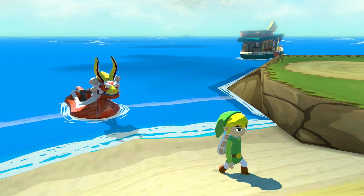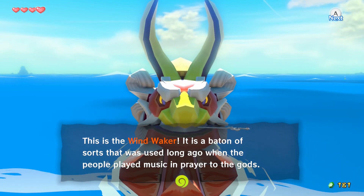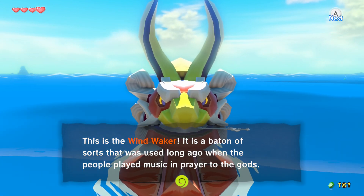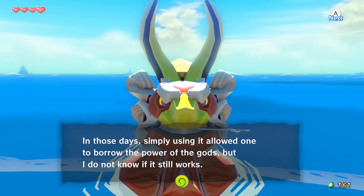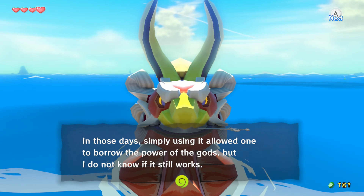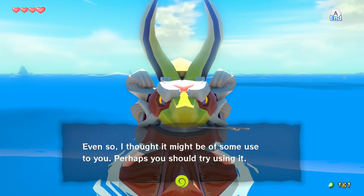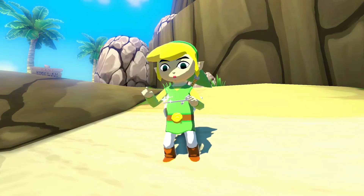Okay, so we need to get the Din's Pearl. Oh, this is a Wind Waker — a baton of sorts that was used long ago when people played using the prayer of the gods. In those days, simply using it allowed them to borrow the power of the gods. I did not know if it still works, but I thought it might be of some use to you. Perhaps you should try using it.